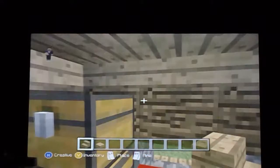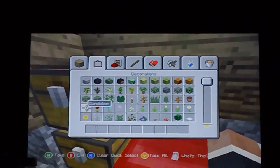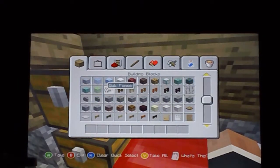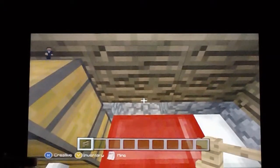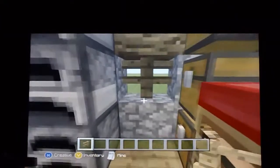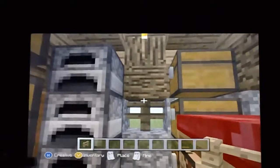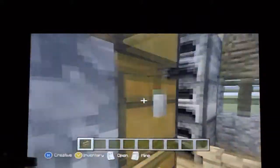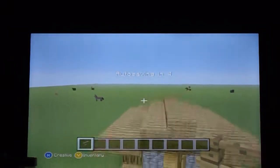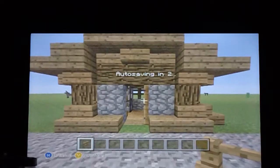You're going to want windows, because you don't want skeletons shooting you. Since it's your first couple days you may not have glass yet - you'd need to smelt sand, turn it into glass, and then into glass panes and all that. So instead, get oak fences and place them there. Sorry, it's about to auto-save.